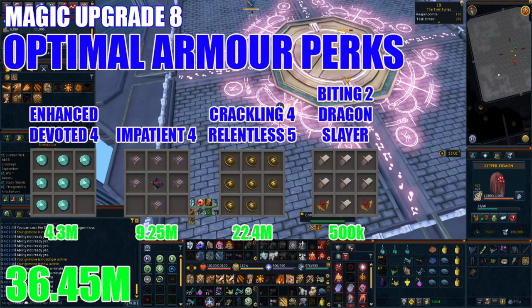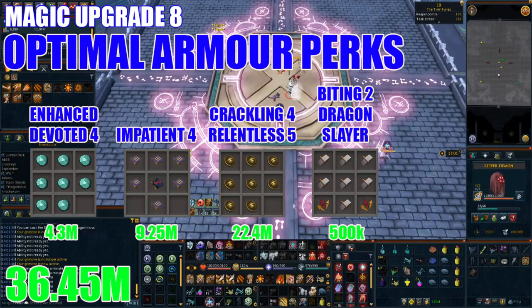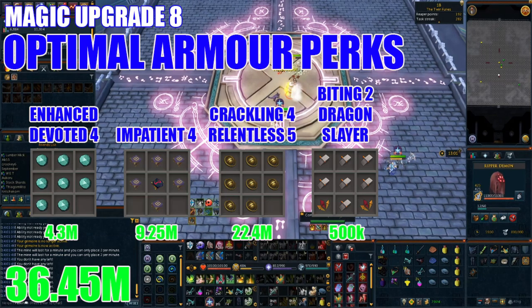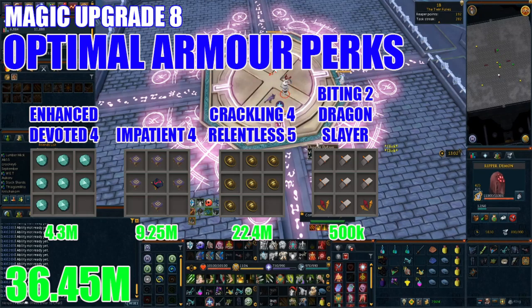Crackling 4 and Relentless 5 is a combo attained using eight Vintage components, taking roughly 20 attempts on average and costing around 22.4 million GP. Crackling 4 deals 200% weapon damage occasionally with a 60-second cooldown. Relentless 5 offers a 5% chance that a threshold, special attack, or ultimate ability will not use any adrenaline, with a 30-second cooldown.